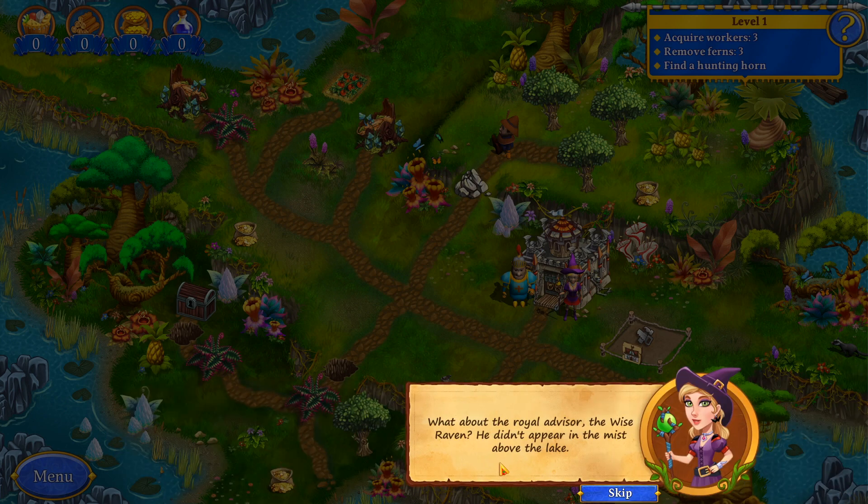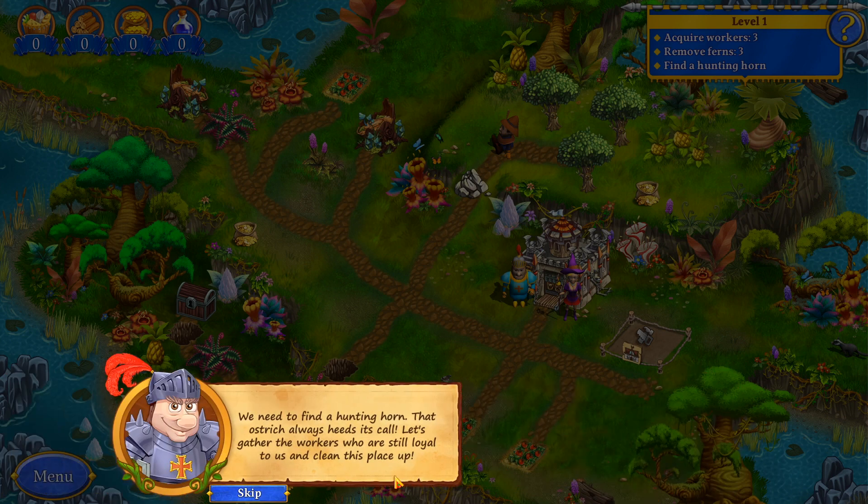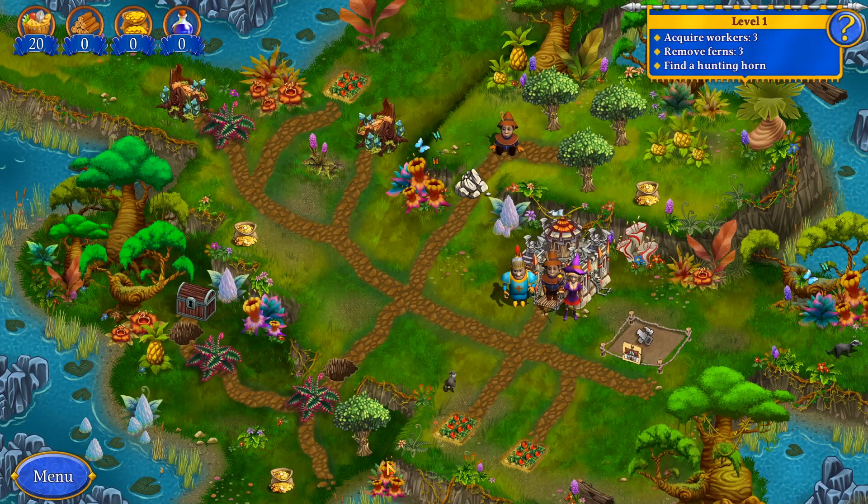What about the royal advisor, the wise raven? He didn't appear in the mist above the lake. You need to find a hunting horn — that ostrich always heeds its call. Let's gather the workers still loyal to us and clean this place up.